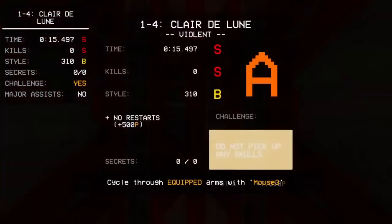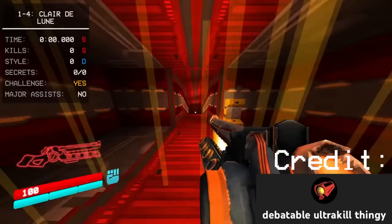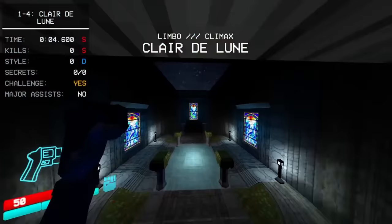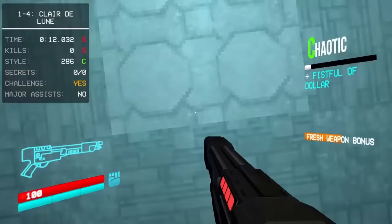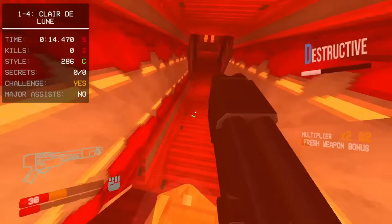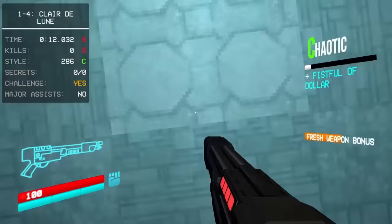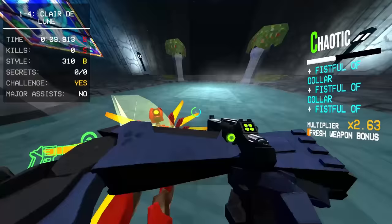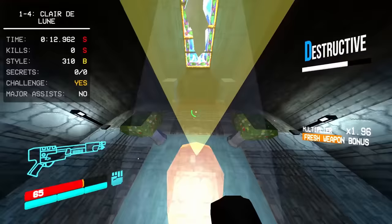Deb changes his mind about waiting and runs a bit more the next day, getting a 15.379 without a video and a 15.236 later, showcasing a 5.1 V2 spawn and what Deb referred to as a first-frame arm grab. If you look closely, despite hearing the sound effect for the arm being picked up, the arm doesn't swap and no animation plays. Come the new year, on January 1st, Deb lowered his time again with a 15.198, a similar run to the rest but an improvement nonetheless.